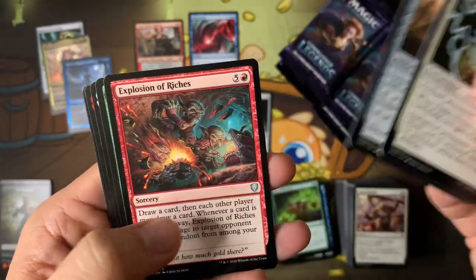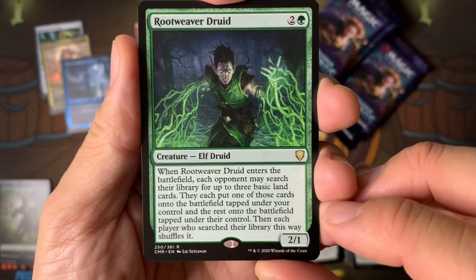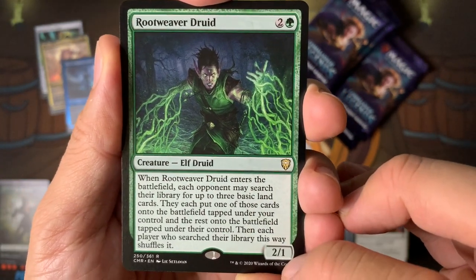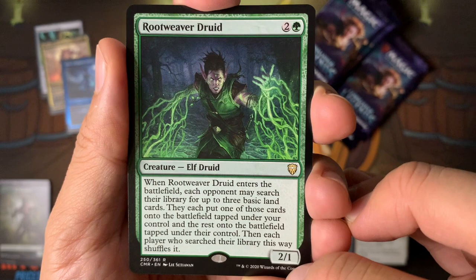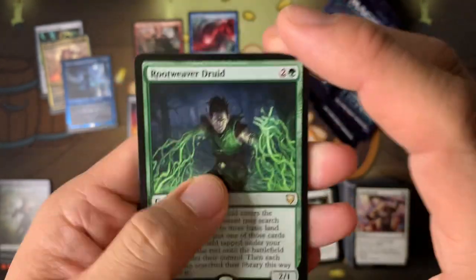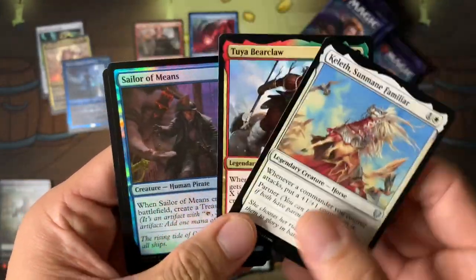This is pretty fun opening these packs because these are new cards. Root Weaver — when it enters the battlefield, each player may search their library for three basic land cards. Each puts one of those cards onto the battlefield tapped under your control and the rest onto the battlefield tapped under their control. That's interesting — I didn't know exactly what it did.